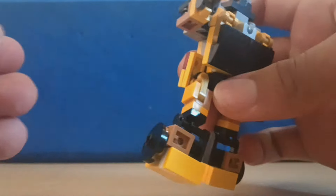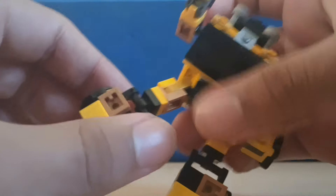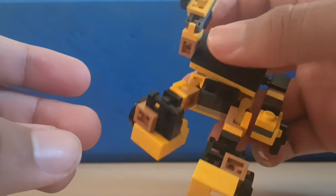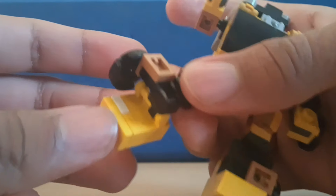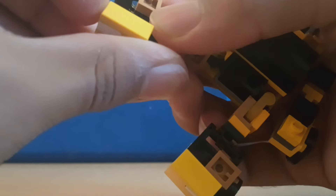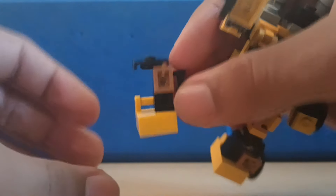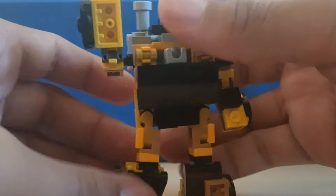Knee bend: 90 degrees, backward, forward, does all that. Thigh swivel, obviously - it's just all right there, not due to transformation. Foot pivots down and up, and it does the ankle rocker. Very useful ankle rocker - I'm surprised they even got an ankle rocker in there.